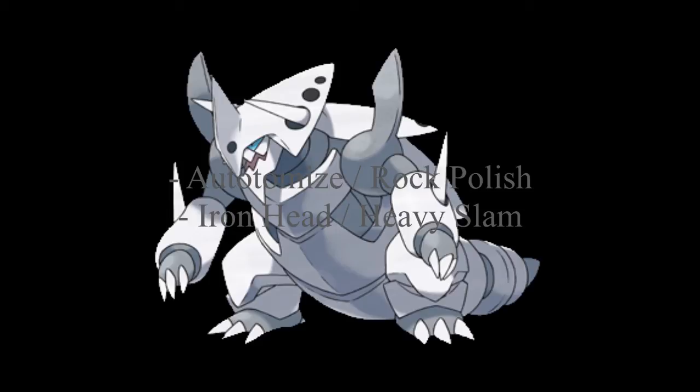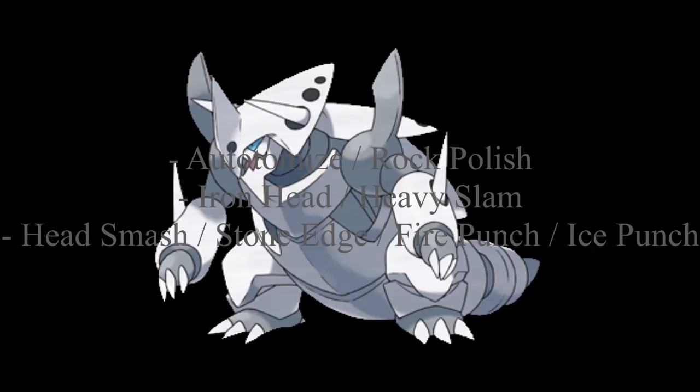The third move slot has a lot of options. Personally, I would prefer Ice Punch, since there are a lot of Dragon types and Flying types that need to be handled. Head Smash can take out Flying types but you'll take recoil damage, so it's a risk-reward scenario. Stone Edge has a chance to miss but a high crit chance — another risk-reward move. Fire Punch is useful against Grass types and maybe Ice types, though you're already a Steel type. Ice Punch, of course, is for Dragon types and the rest.